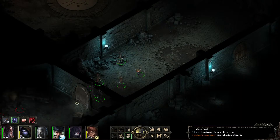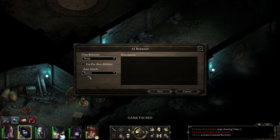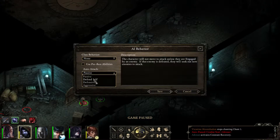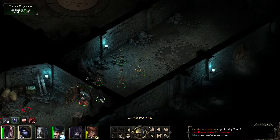I'll demonstrate that to you. If you have him on defensive, or on defense-self, he will move into the room and get attacked from all sides. So I'll have him on passive for these kind of door encounters. The other guys I have on defense, because I want them to attack enemies quickly once they have engaged the targets.